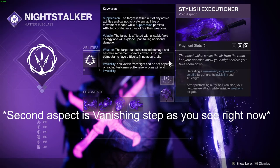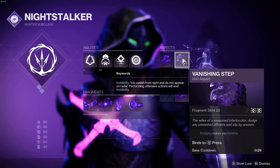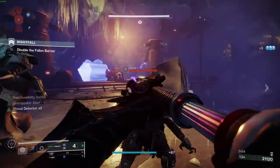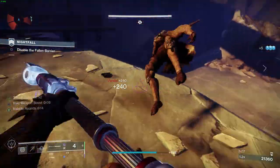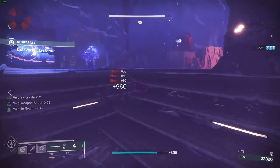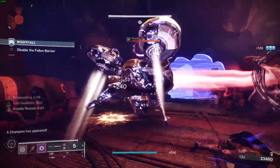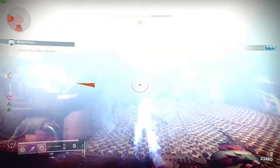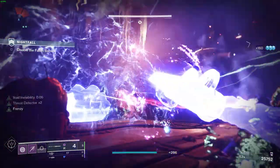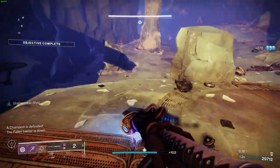Those two aspects work together really well, especially when you have high mobility — I'm at 85. I can pretty much just dodge all the time and melee somebody and I'm always invisible. The cooldown allows me to melee somebody, turn invisible, and then dodge. Then I can melee somebody, get invisible again, and I've got my dodge back by that time. This is why I'm calling this the Solo Knight Stalker build — you can see on screen that I'm always invisible. The downside is your teammates will always get the attention of the enemy, which is not nice for them.